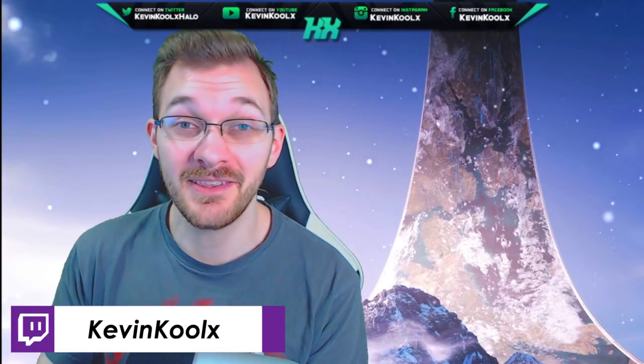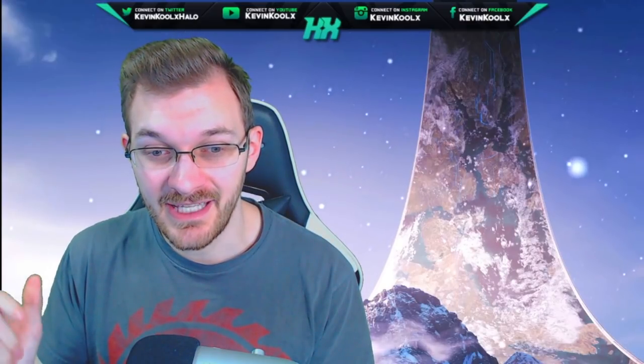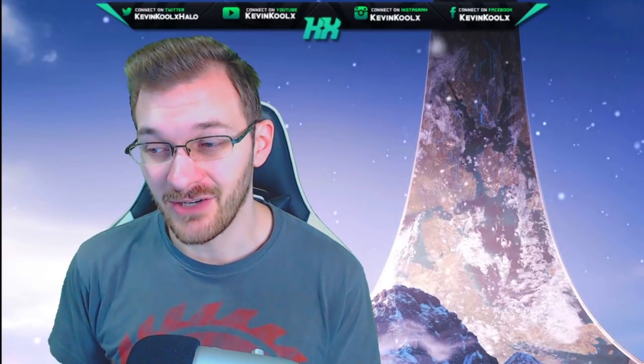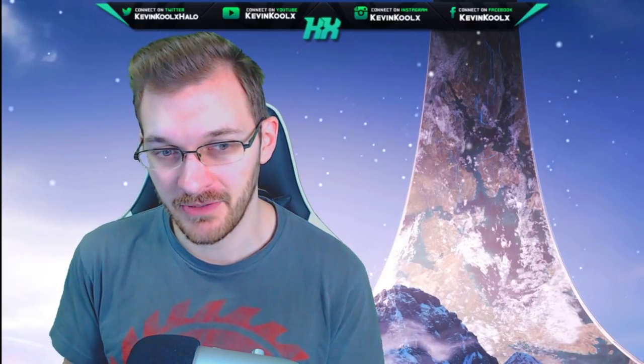Probably the biggest thing people are noticing from this image is the potential of a grapple hook on the Chief's left arm — this black attachment we've never seen on the Chief's armor before. It kind of has a bit of a point and maybe some kind of wound-up part to the whole thing, which would definitely indicate it's a grapple hook. Our previous video uploaded earlier today goes into the leaks about a potential grapple hook in Halo Infinite, though the leaks suggest it is an equipment pickup.